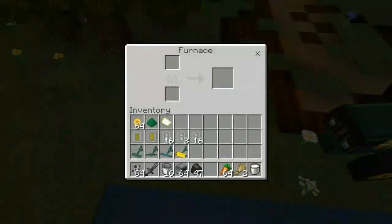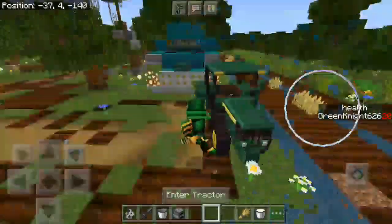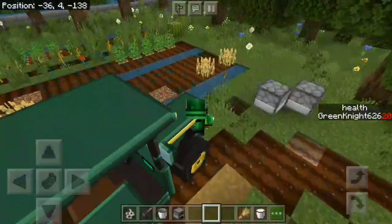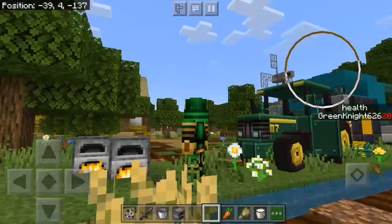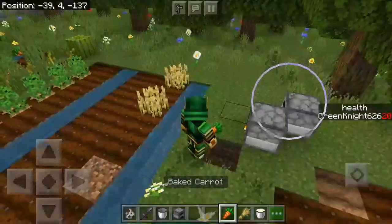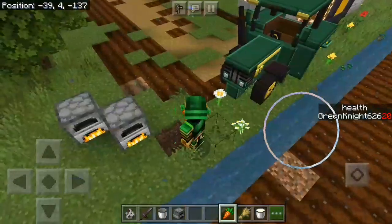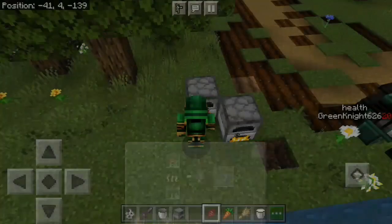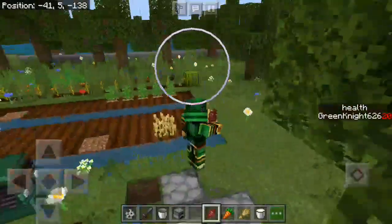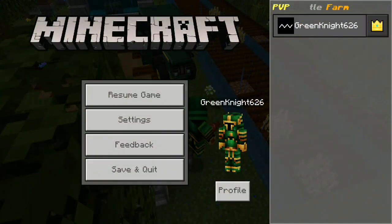In normal Minecraft, cooking carrots and beetroot is illegal - you can't do it. Just look at that, they're cooking. They cook quite fast; I should have used a smoker. The baked carrot - I didn't really look at how much hunger it gives. It doesn't give you any effects. Same with the cooked beetroot - it doesn't give you effects either.